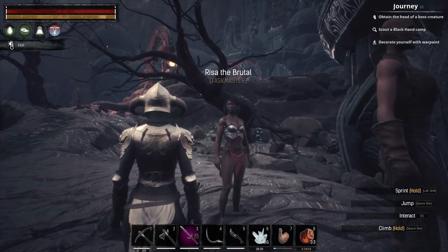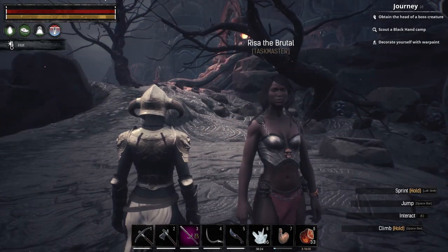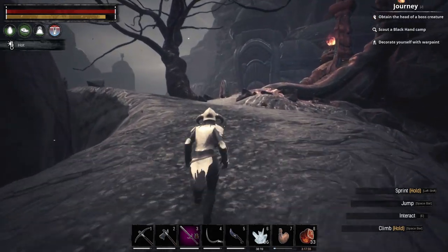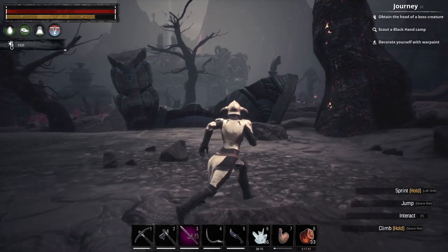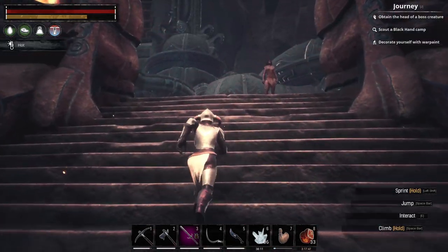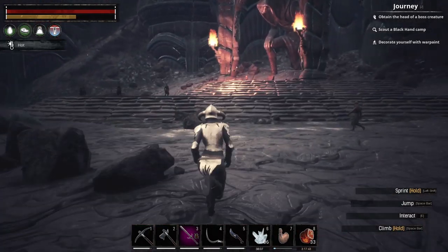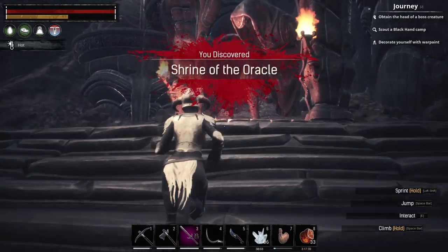There's a taskmaster — Riz the Brutal — and she's wearing the slaver outfit. She doesn't look very good, but my character does though. Alright. So I think... I'm just pretty much just getting lost and hoping that I find my way. Oh yeah, here's the altar — Shrine of the Oracle.